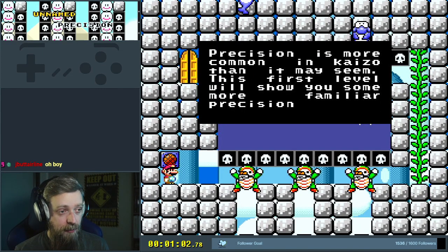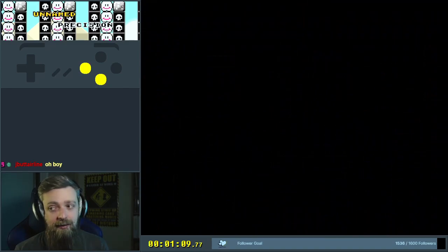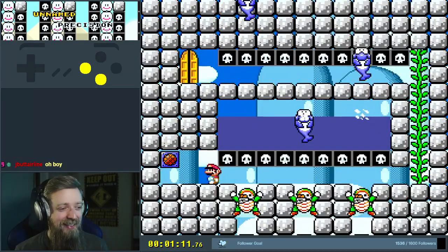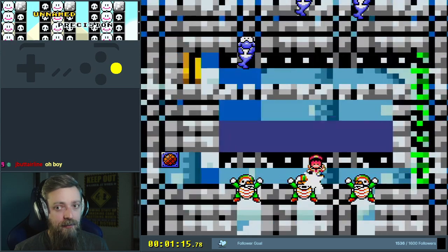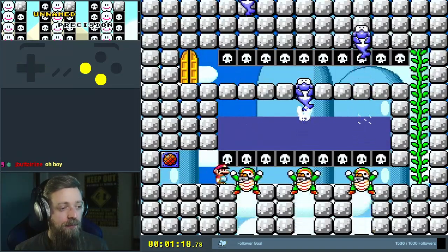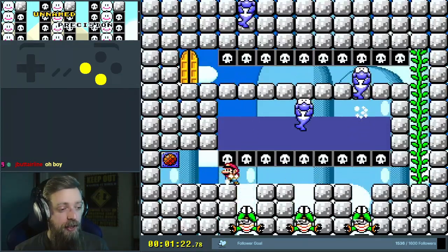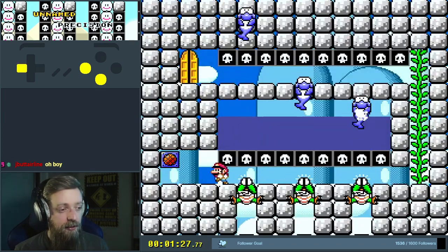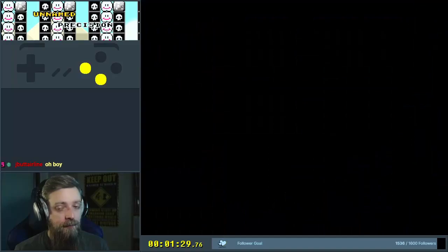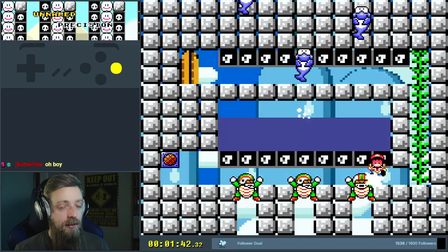Precision is more common in Kaizo than it may seem. This first level will show you some more familiar precision. That's actually kind of tough. Usually when you have those reverse chuck gates, they usually bounce from a lower position — they usually get another tile, maybe.